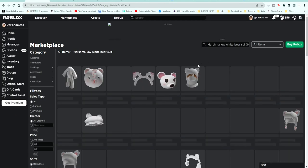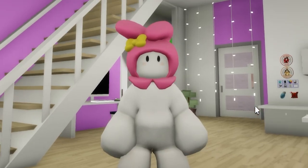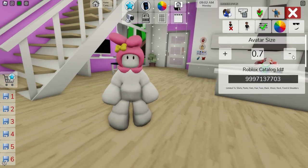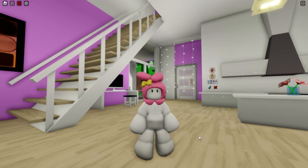If you prefer, you can still go to Roblox and buy this marshmallow white bear suit and upload it to our avatar on Brookhaven while keeping the face and the pink footy. Then just reduce the avatar size to 0.6 and here is our second option. Please tell me which one was your favorite!